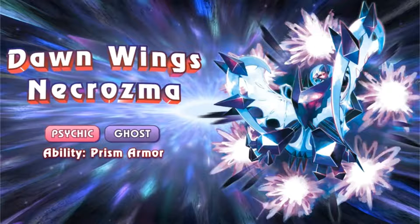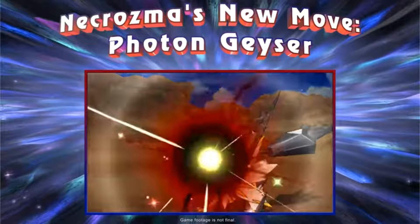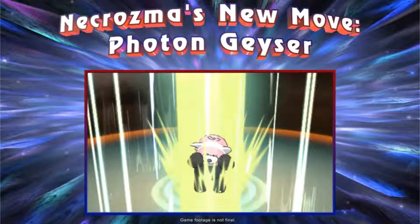They also showed off a new move, which is Necrozma's new move, Photon Geyser. This seems to be a Psychic type move, and I think it has a pretty cool animation. It's kind of similar to his Prismatic Laser that he got in Sun and Moon, but it is a little bit different. I'm curious what the base power differences are and that kind of stuff.